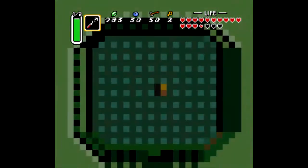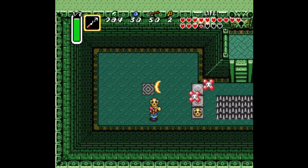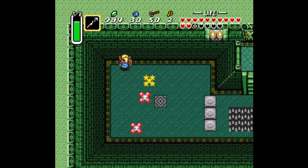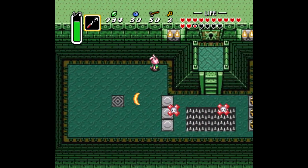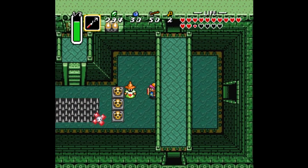We'll do another teleporter and come here where we can find anti-fairies and a whizrobe way over there somewhere. This thing shows up too — that was not good, not good at all. But I changed back, so no permanent harm done.